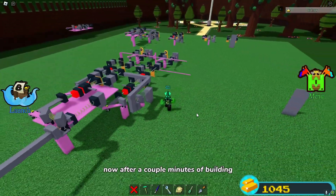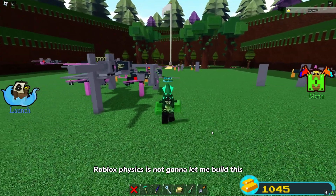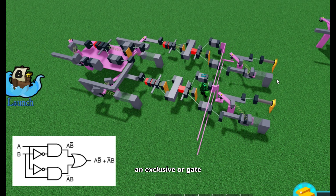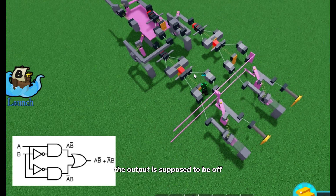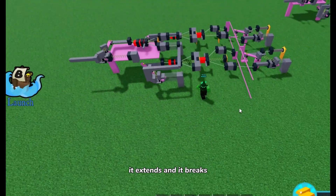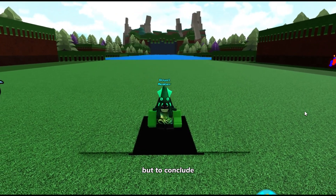After a couple minutes of building, I started to realize Roblox's physics is not going to let me build this. What went wrong is the rods in the XOR gate — when I press both inputs, the output is supposed to be off, but due to the rods being bugged, it extends and breaks.